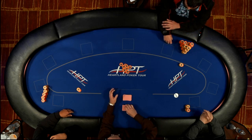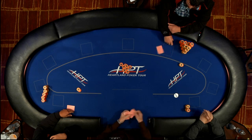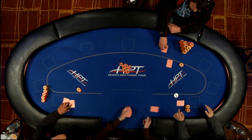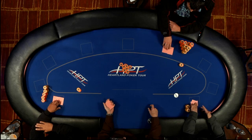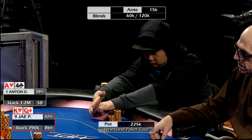Just over 33 minutes left at this level. 15,000 ante, 61,000/120,000 on the blinds. Started with 204 players, down to our final three. This is day three of the HPT main event here at the Peppermill Casino Resort and Spa in Reno, Nevada.